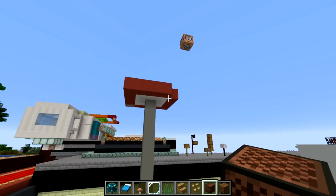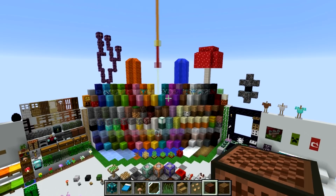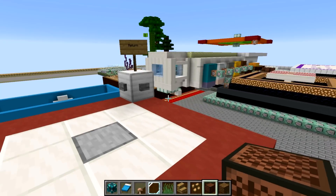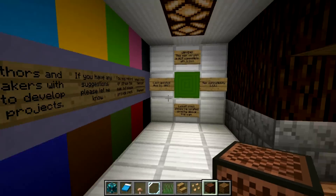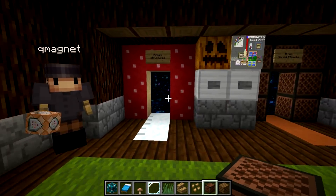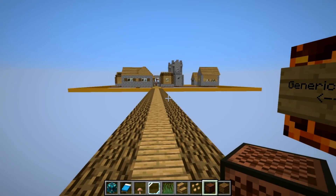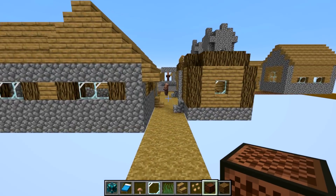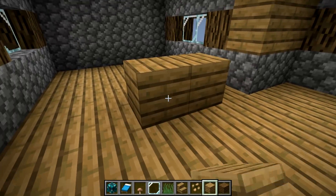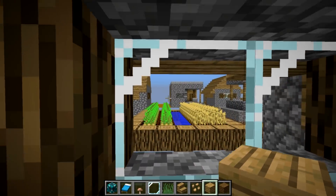Let's go to the biomes and structures area. Here we have the village. You can immediately see the new wood texture and how it affects the village. Here's the new oak wood plank texture, looking rather interesting. The cobblestone texture has also changed, and of course the glass — the clear glass — which looks somewhat decent.